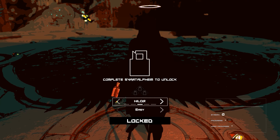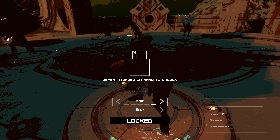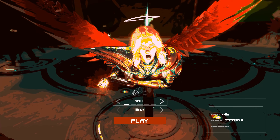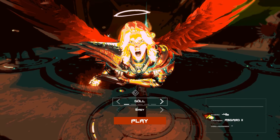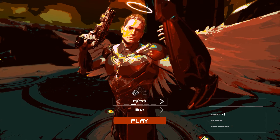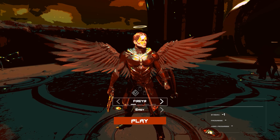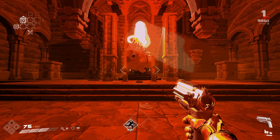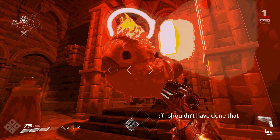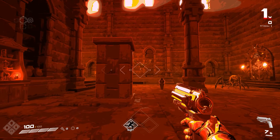The final version of the game coming out in September will feature five different playable characters. In this build, I had the ability to play as two of them, and each character has its own strengths and weaknesses. For example, the second character starts with a revolver instead of the pistol. Overall, I've only scratched the surface — there are numerous different enemy types, different abilities like teleporting, all kinds of guns, and a lot that this game has to offer.